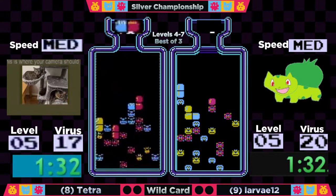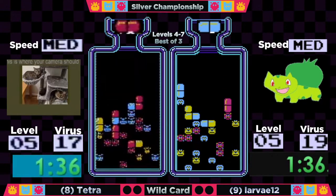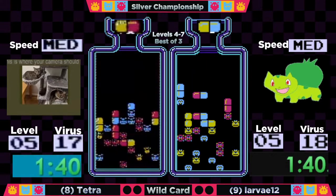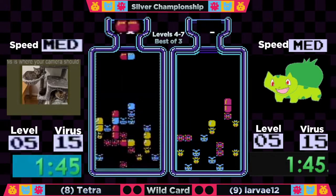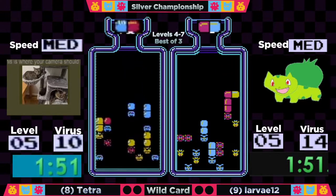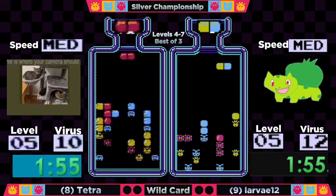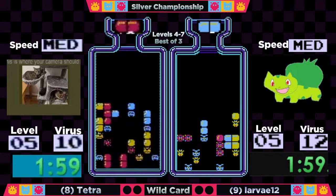Larva with that nice horizontal play up top — a little riskier to do on these earlier levels, but worth it if you've got the RNG. All of the players here have been practicing those horizontal strats. These are players who have just missed out on the gold bracket by a little bit, so we're going to see some good stuff.